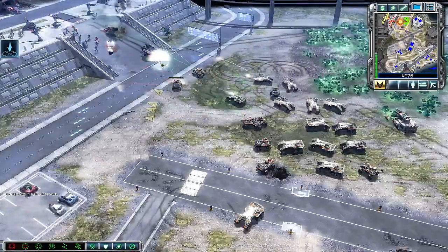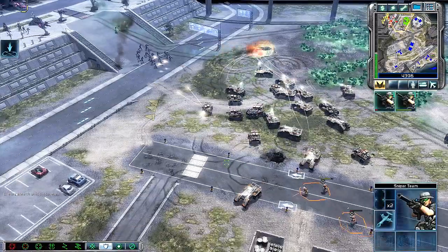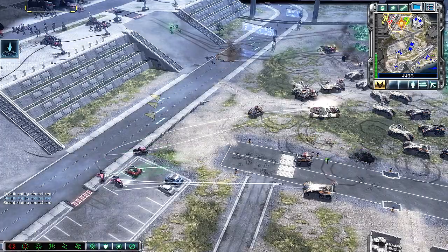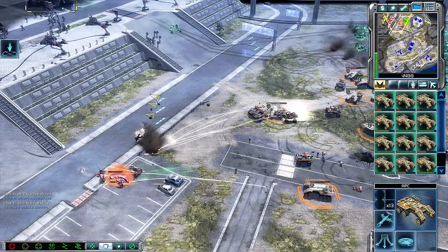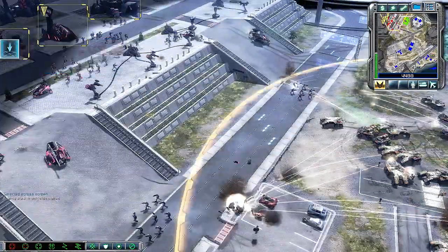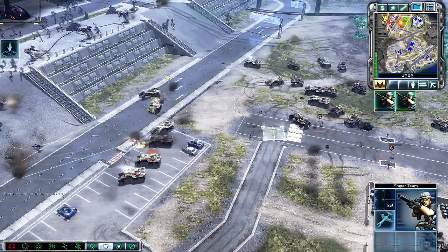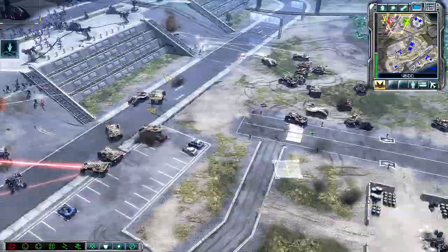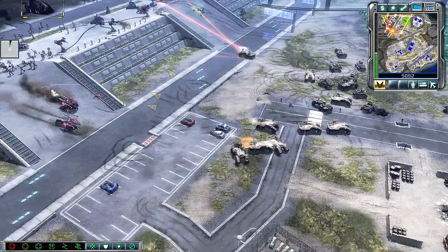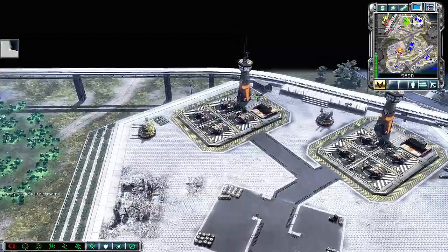Stealth unit detected. Unit under attack. How do you like it? Need somebody taking out? We have contact, sir. Stand by for assault. Move in on them. Unit lost. Select target. Sniper team ready. We're moving now. Hang on, stay on them. Select target. Unit under attack. Our base is under attack.